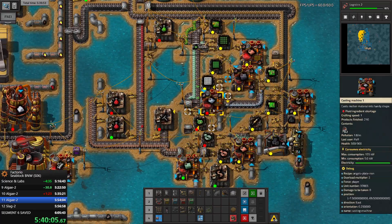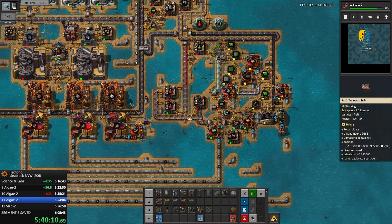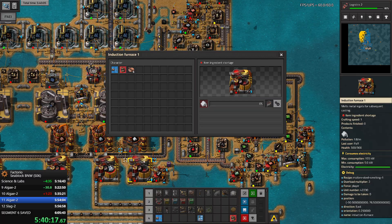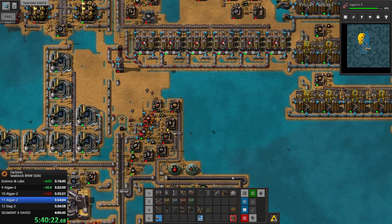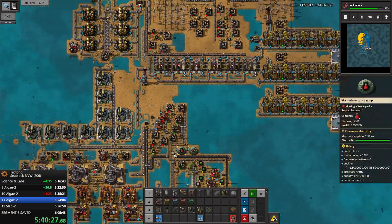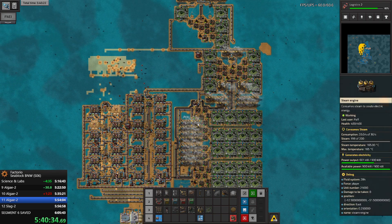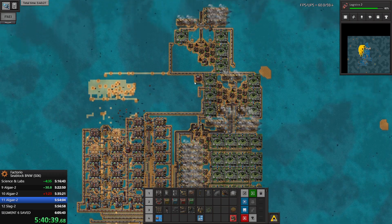I want to turn this thing off - which could sound strange, but I want all the resources to go in here. I want all the iron to go here. Logistics will be researched soon.